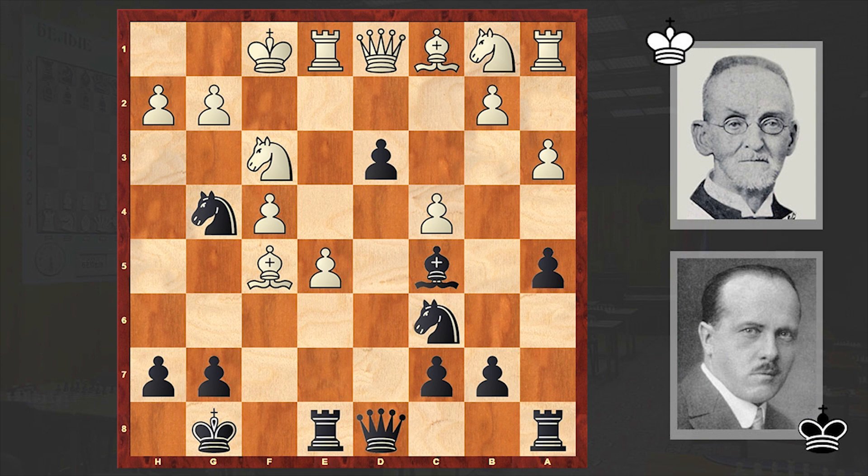Now the question arises — how should Black proceed? Please pause the video and try to find Krejcik's next move. Ready? Here we go! Qh4 is on the board.